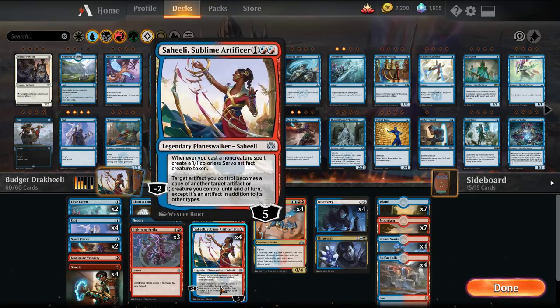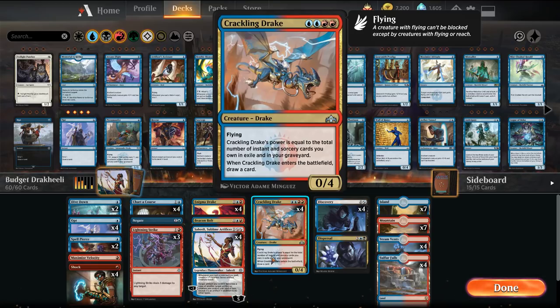We're going to pair that up with my favorite — Saheeli is my favorite planeswalker from the new set. So Sublime Artificer: whenever we cast a non-creature spell, so anything other than our two drakes, we get to create a 1/1 colorless servo token. With those tokens, we can have them copy a drake that comes in and sometimes surprise kill our opponent.